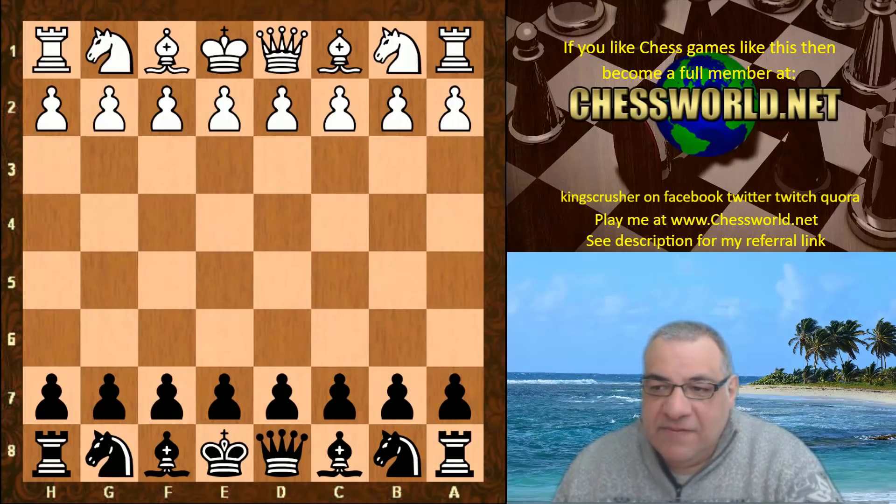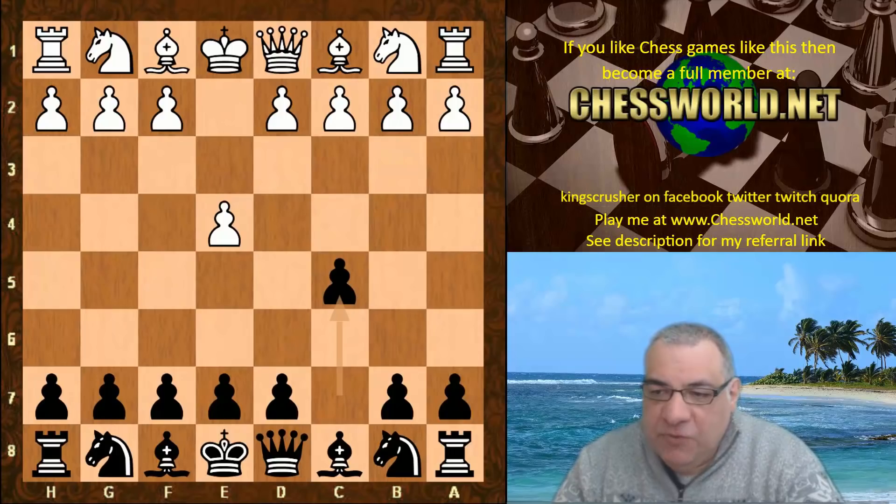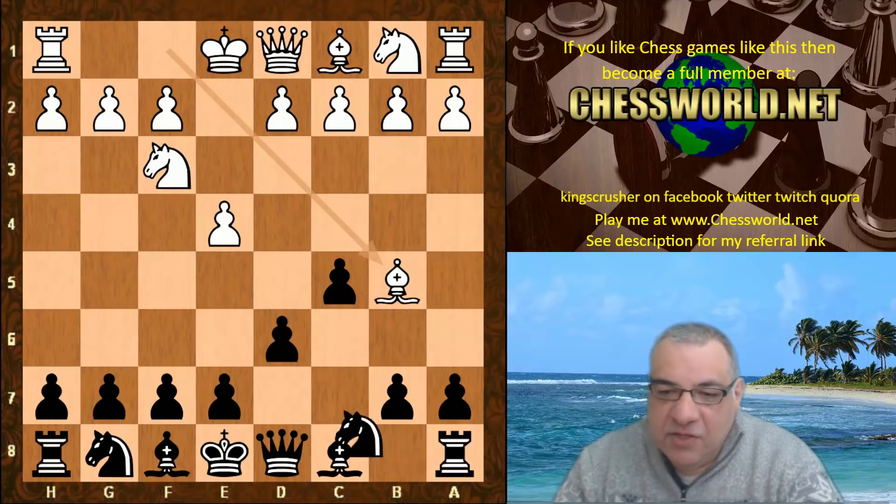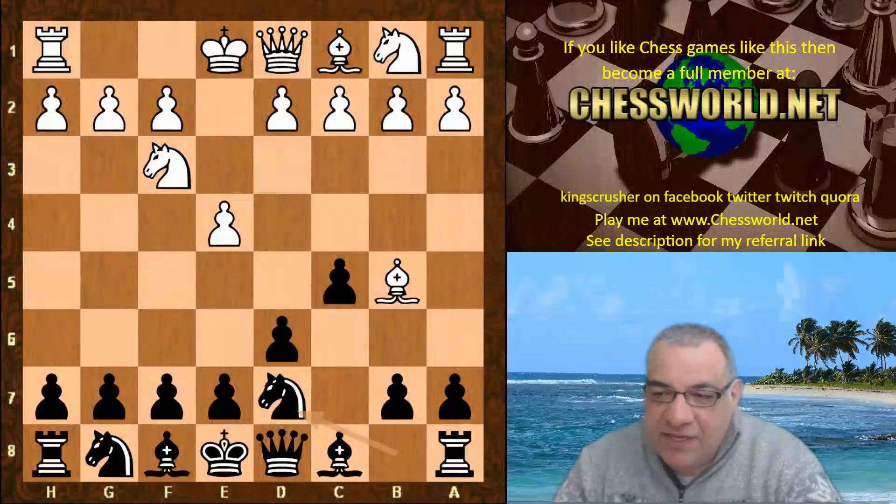This is in the Blitz Bonanza final, five minutes with a two-second increment. So e4 from Stockfish and the opening book is the Sicilian Defense with Bishop b5 check — the Nimzovich-Rosalimo variation. Nd7 is given and this is the end of the book.